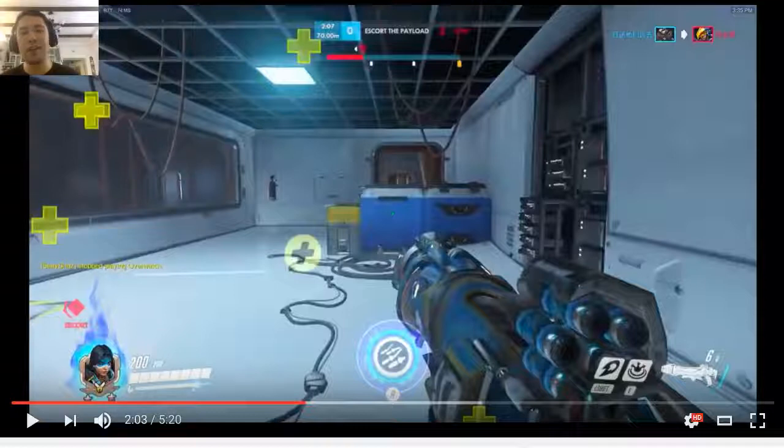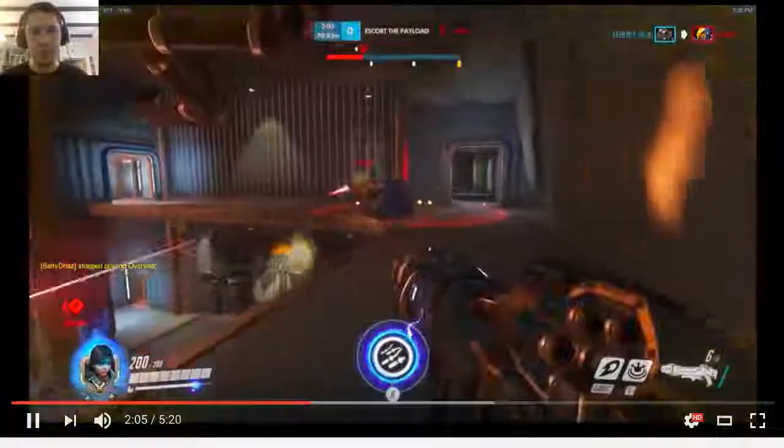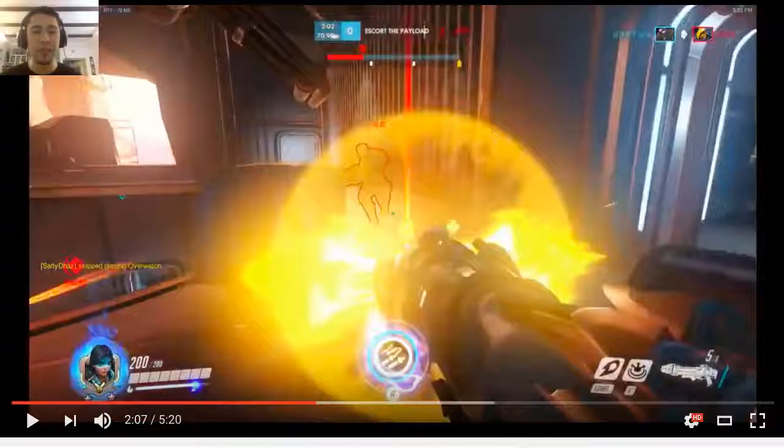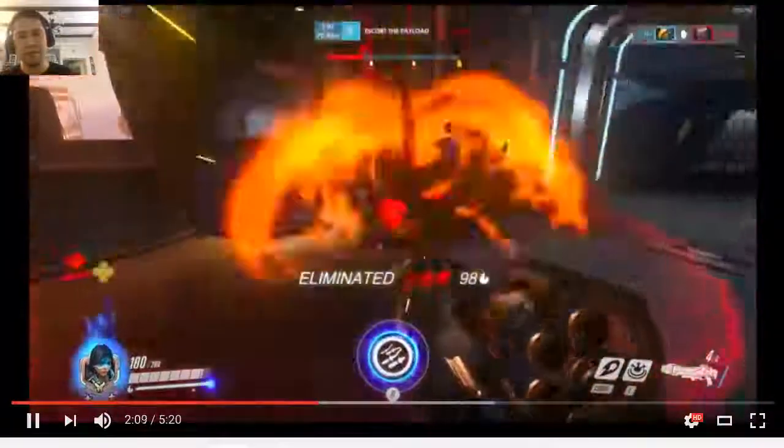You're gonna chase him down and you're gonna start flanking - this is actually totally acceptable. You can just go above him and then rocket him, and then look to your left for any other stragglers to kill. Okay, good.